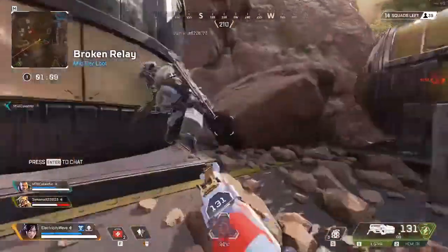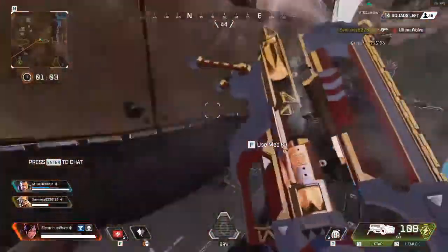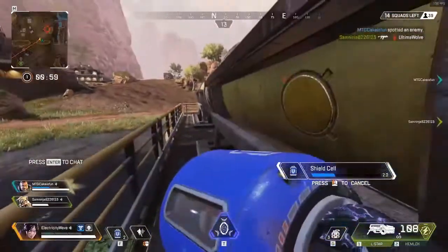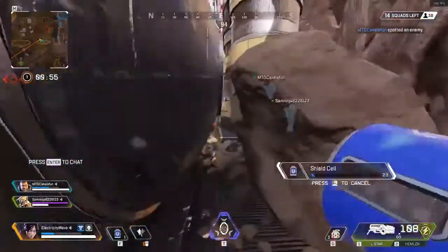The best play for Wraith in team play is to use her portal to rotate. Say you're stuck in a building or you have nowhere to rotate and you want to get through all the chaos — her ult is the best tool to use.